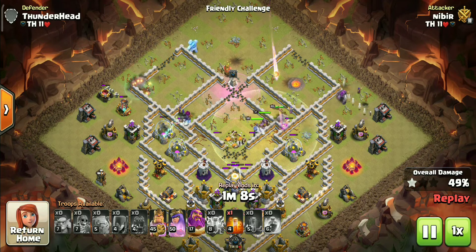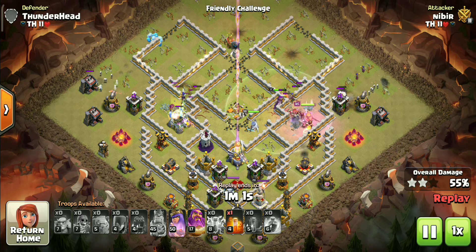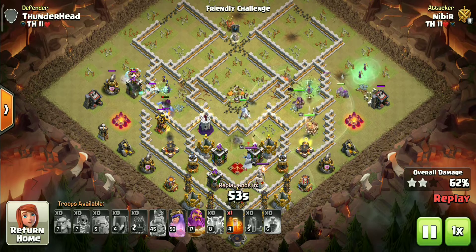The most common mistake people make on this base is starting the witches from the bottom side because of the CC, Eagle, and queen. But don't fall for that trap — the early CC lure and queen will completely mess your pathing and will end in a fail most of the time.